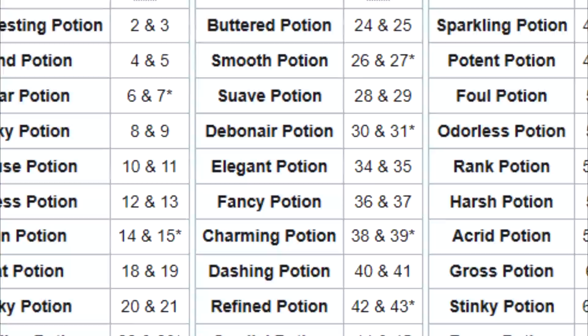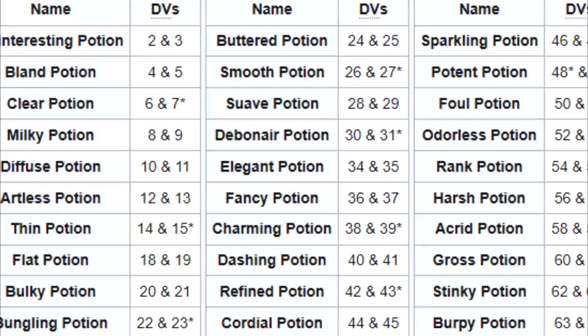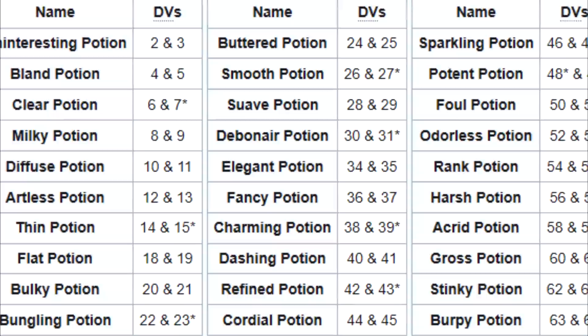Unused Potions, Minecraft. There are a couple of potions as well as some status effects that remain unused in Minecraft. First there's a potion called the Uncraftable Potion, which really just serves as a general placeholder for potions and potion effects within the game's files. There were also potions found that give negative effects such as wither and nausea, although these also cannot be crafted or brewed.